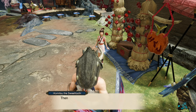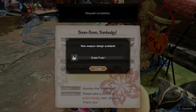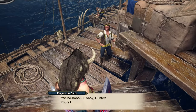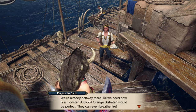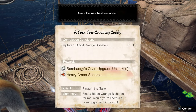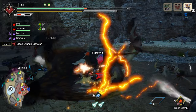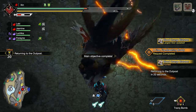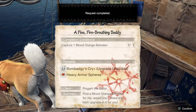Now go back and talk to Komitsu and get the design. After that, we go to Elgardo. Bingo the sailor will give you the next quest to capture a blood orange Bishaten, which should be easy enough for you to do. Once you are done, talk to the sailor again and get the design.